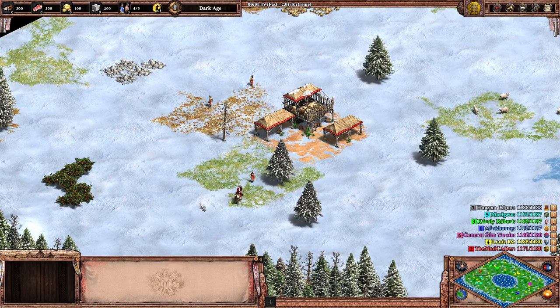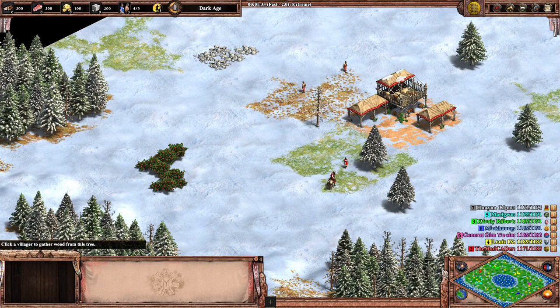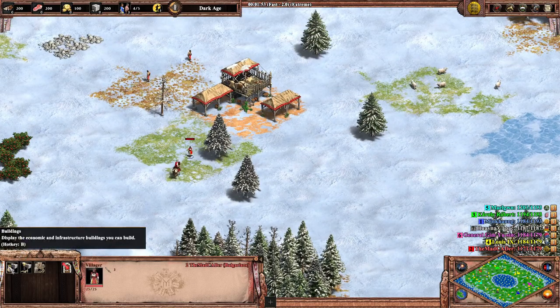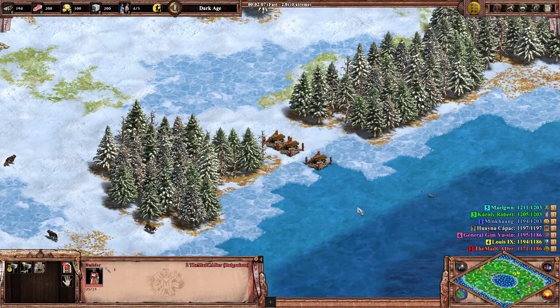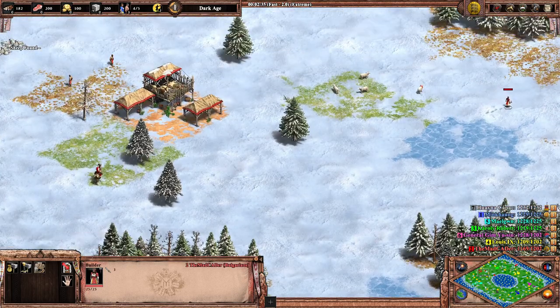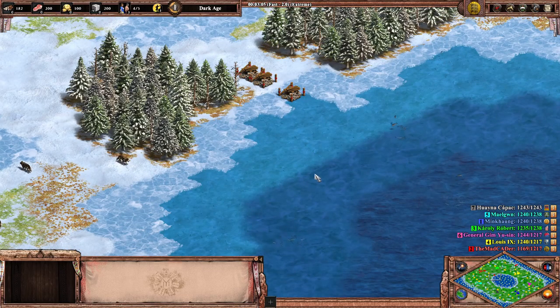Now switching gears to talk about this map as a whole. Coniferous similarly has bodies of water on the sides and one in the middle. There are patches of ice around that make it hard to wall. Notably, there's always some ice surrounding the water, which makes it impossible to use the water to help wall — both on the left and right sides. There's always at least a tile or two that prevents walling to the edge.